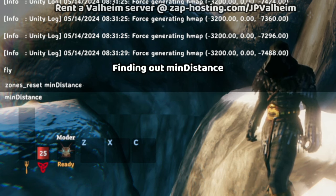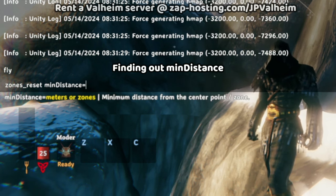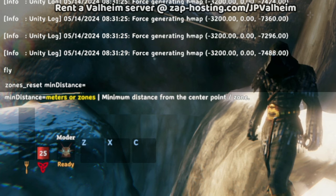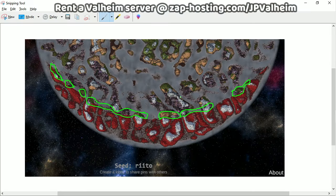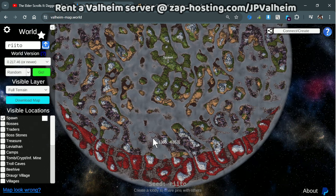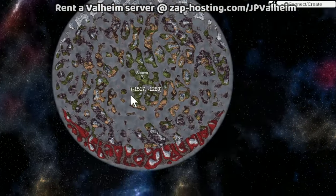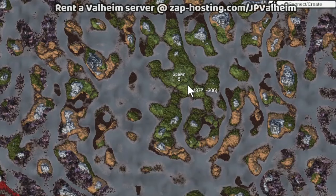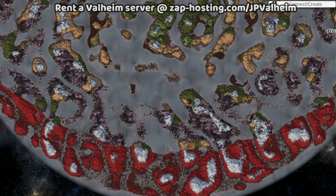This is where we're going to use the minimum distance command, which allows you to perform commands that are a certain distance from the center. We need to find out exactly how many meters from the center we're looking at — this is where highlighting these zones came into play earlier. We can see the area we need to clear, and by looking at Valheim Map World, we can see the coordinates in meters. But don't be tricked — it's not a perfect circle. The Ashlands and Deep North actually turn the circle into an eye structure, but the minimum distance command is still based on a perfect circle.